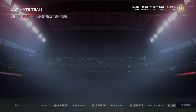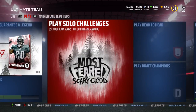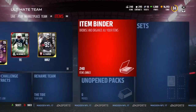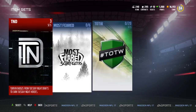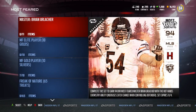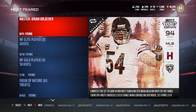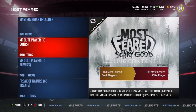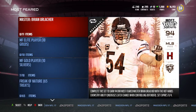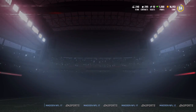The treats allow you to get certain levels of players depending on how many you're able to get and how much time you have. I'll show you the items quick. It allows treat sets, so you go to your sets and most feared treat sets. These are the sets you can utilize using the treats. You can build a Master Brian Urlacher with various items here.